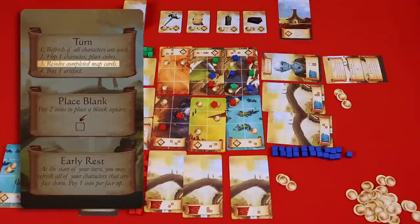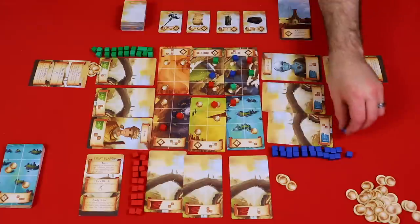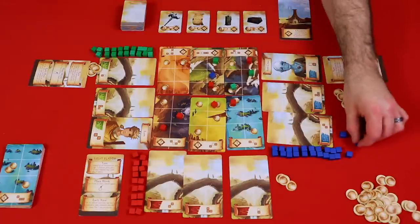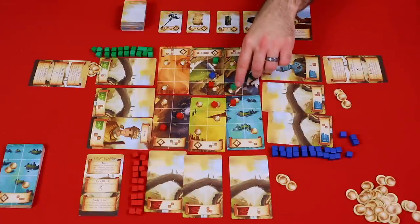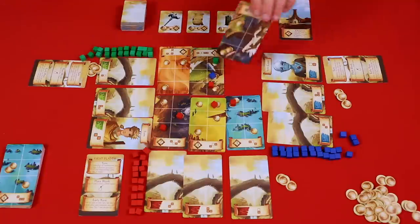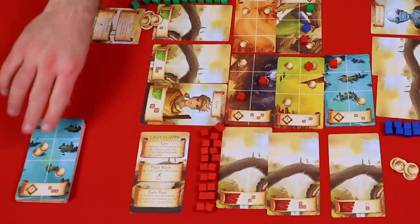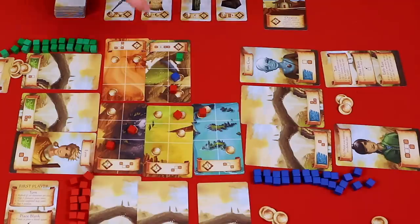Now that one card is full, you look to see who has the majority of exploration cubes on it. In this example, the blue player has three, the green player has two, and the red player has one. Everybody gets their cubes back. Players who had at least one cube on the card but did not win get one coin each. The blue player claims the character and it joins their team. A new card is then drawn and replaces the previous card.